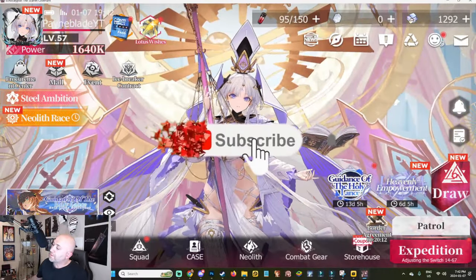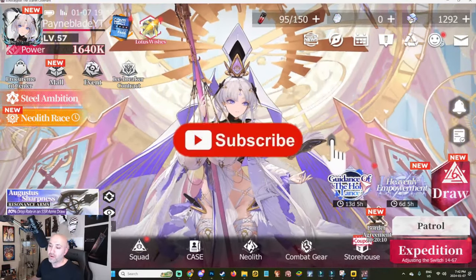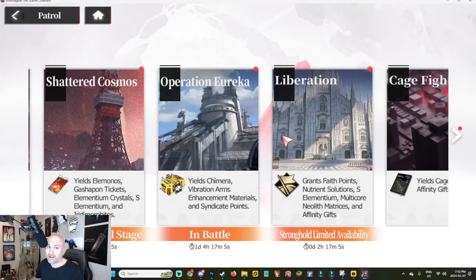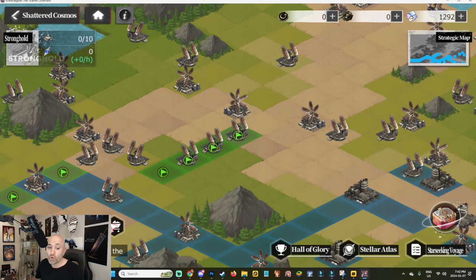Welcome back to another Ecocalypse video. I want to talk about the brand new mode that is currently kicking everyone's ass — Shatter Cosmos — how it works, what it's all about, and how you want to approach it with your alliance.